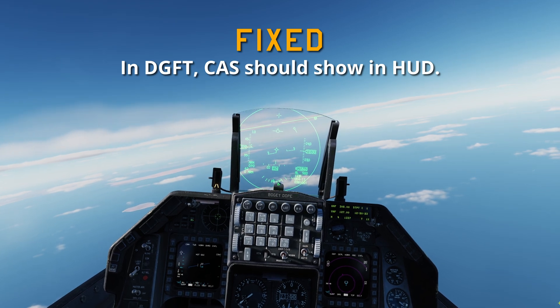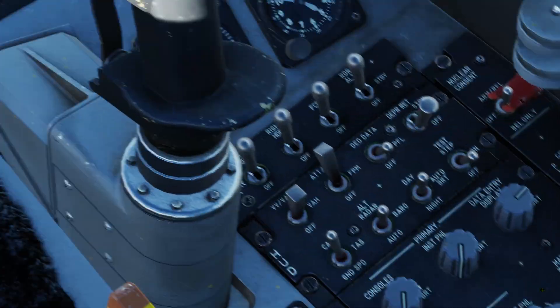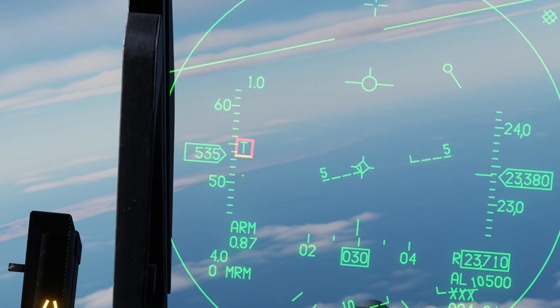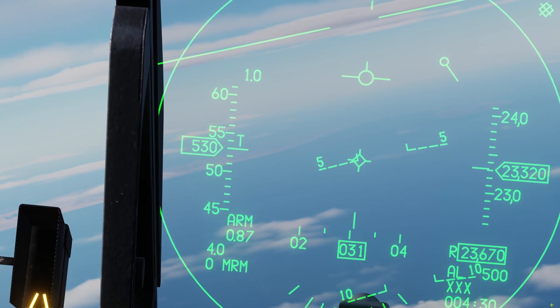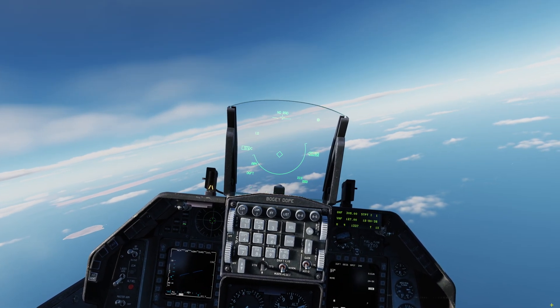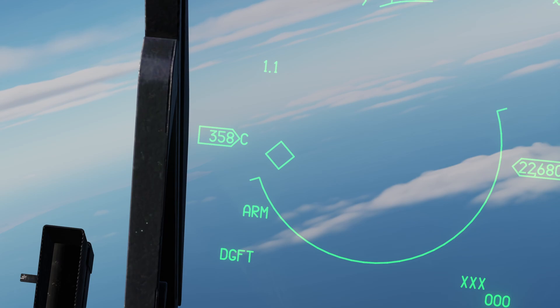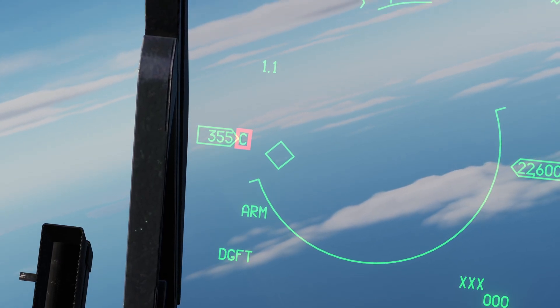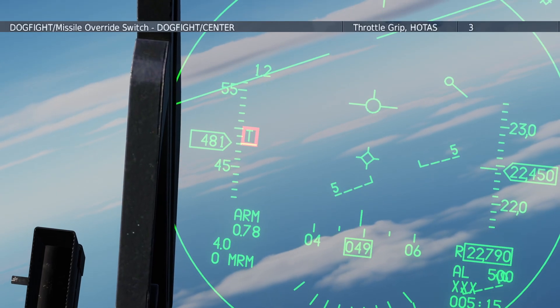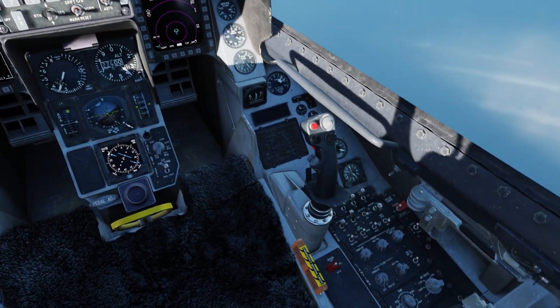In dogfight, CAS should show in the HUD. We're going to change this to true airspeed — you can see a T indicating true airspeed being displayed. Hit the dogfight switch — and as you can see we've got C, which indicates CAS, calibrated airspeed. Come out of dogfight, back to true airspeed because that's what I have selected. Fixed.